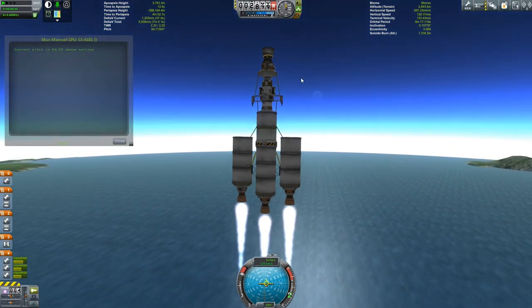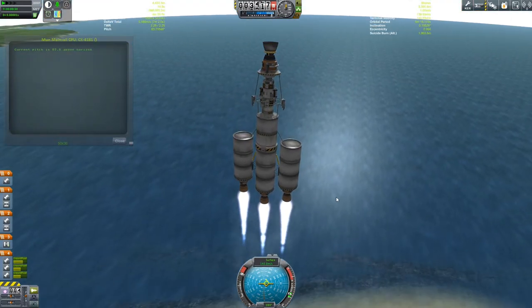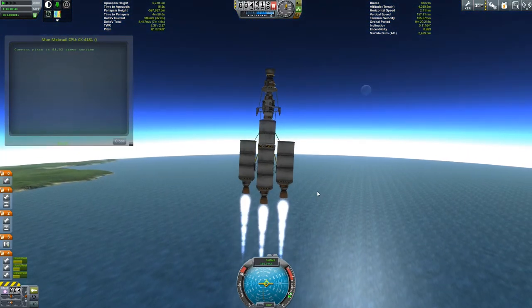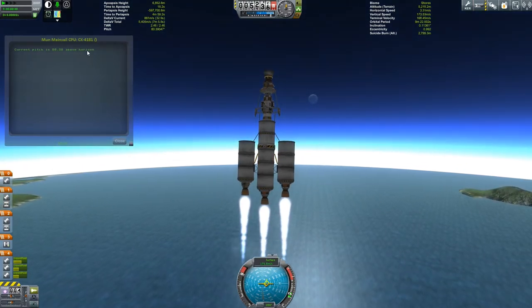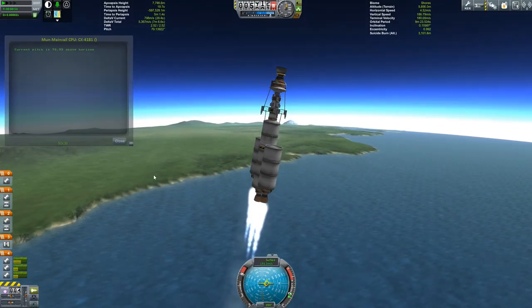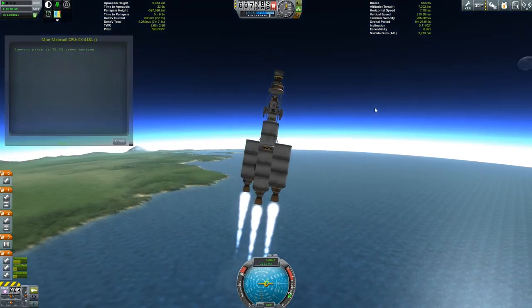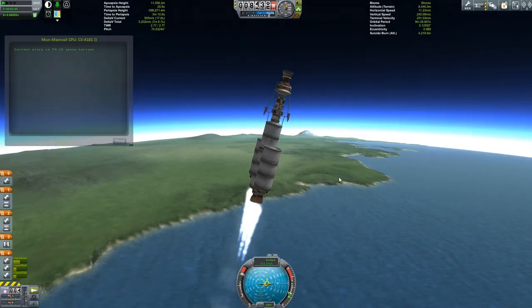There's the Mun — that's where we're going, taking our big lump of junk to the Mun and leaving it there for posterity. Now the first thing we have to look out for is our first stage. We're going to be monitoring and managing throttle and staging ourselves and just let the ascend script manage our pitch. We are around about terminal velocity without having to manage our throttle at all, so we'll just leave it at that.